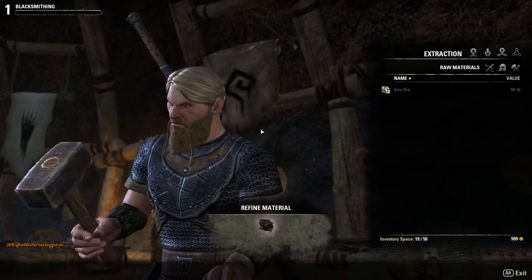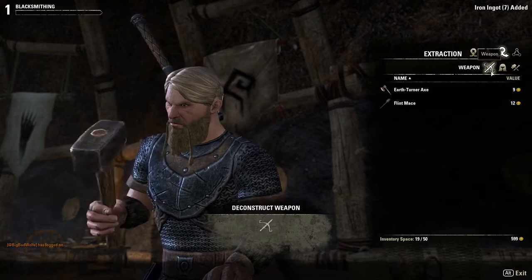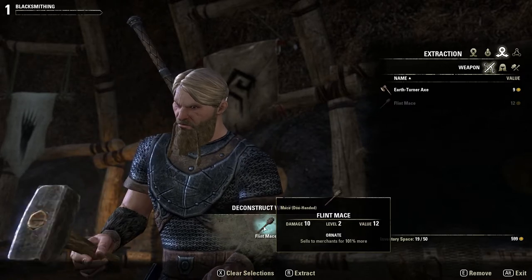So I'm going to hit R to extract the ore. You need ten at a time — in case you haven't seen my video, you need ten ore or maple logs or whatever before you're actually able to refine it. I also have a flint mace here that I don't care about, so I'm also going to deconstruct it and get some extra resources out of it.